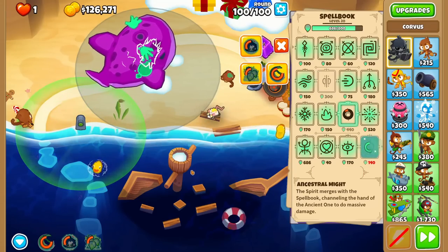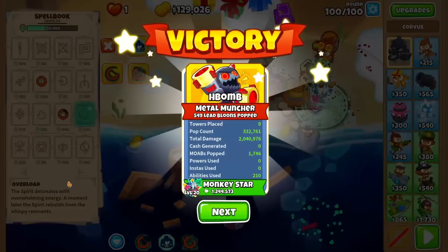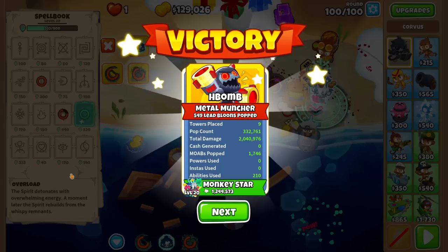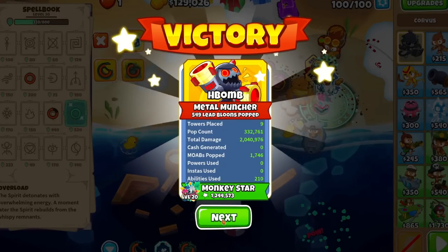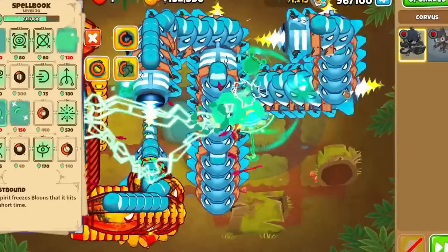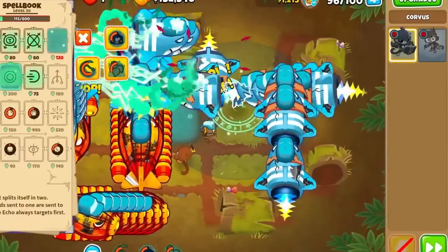Corvus can beat Chimps basically on his own if you get him to a high enough level. For example, I beat Off the Coast with $129,000 left, and that was after spending 11 grand to get him to level 20. So if we had used Nourishment more, we would have had 140k left over. Some people love challenges like this where they end with a ton of money, like Chom Chom, and Corvus is perfect for that.